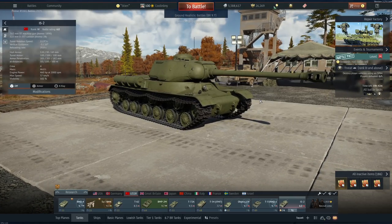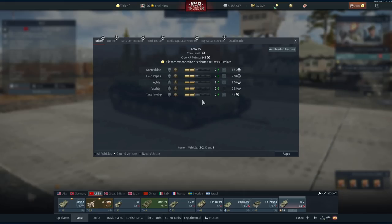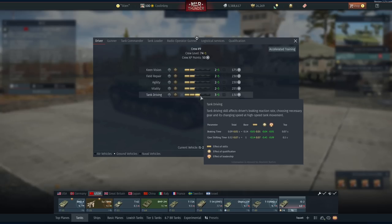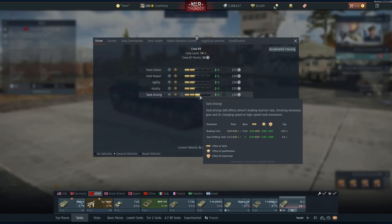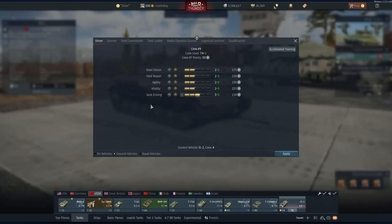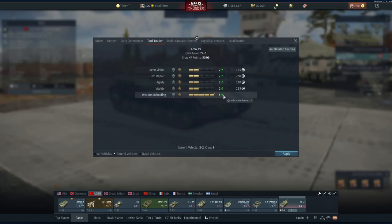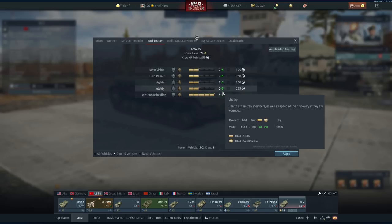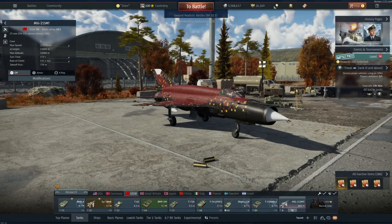This difference only gets bigger as turret rotation speed increases. For example, with the BMP-2M the crew can take turret traverse all the way from 35.7 at its base to 51 degrees per second. Essentially what expert and ace crew do is add points to everything: expert gives three points, and fully acing gives five points. There's a total of 10 points per stat — five that you put in yourself plus five from the ace qualification.